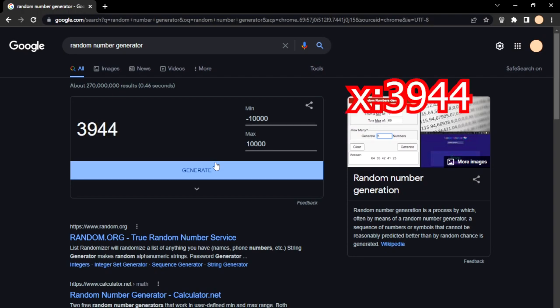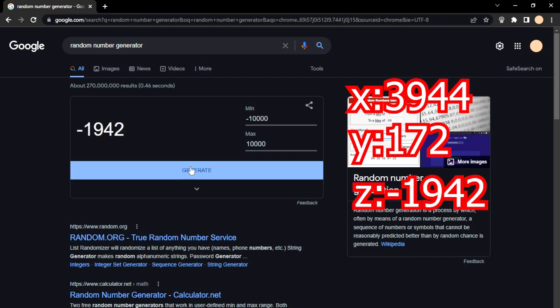Anyway, let's just move over to our first coordinates of the day. The x-coordinate is going to be 3944 and the y-coordinate is going to be 227. If I just bring out my calculator, that is y172. I don't know why we can't get anything at ground level, but that's dead. And the z-coordinate is going to be negative 1942. We're at 10,000 on the z, so we're going to have to travel 12,000 blocks just on the z, and then however many blocks it is on the x. Anyway, let's just move into the first montage of this video.